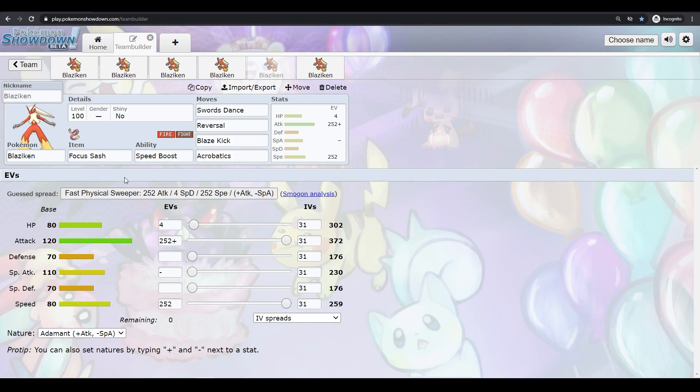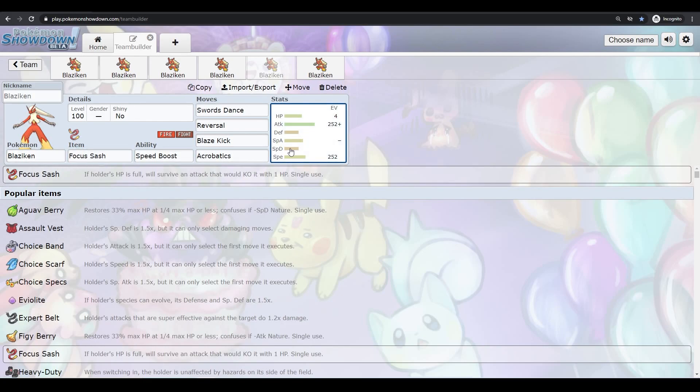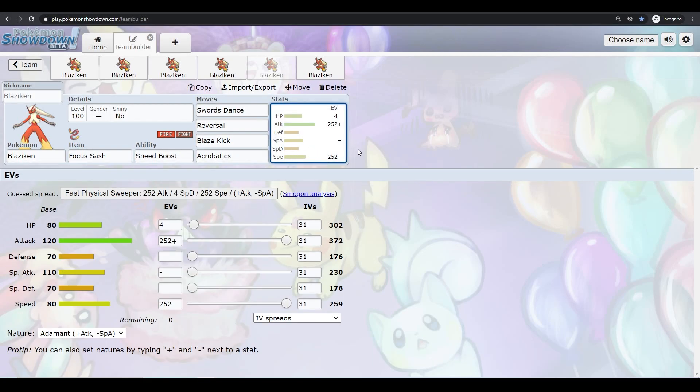Another Blaziken set that's really good is Swords Dance with a Focus Sash. Especially if you bring this one in on something really powerful that you know can drop you down to 1 HP. Also, with all the Sash sets, be careful of Dragapult because Dragon Darts will pretty much make the Sash useless — it can basically KO you. So you have to be careful of that, and of multi-hitting moves in general.